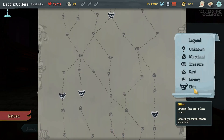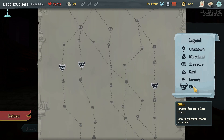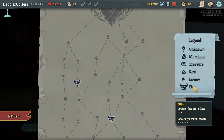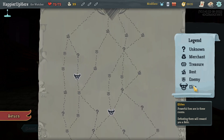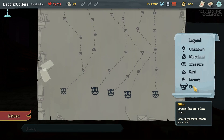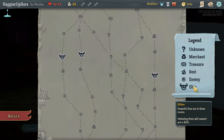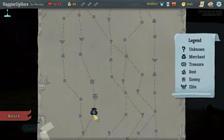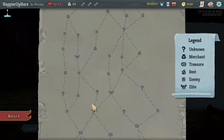Looking at paths, there are no three-elite paths but multiple two-elite paths. If I go on the left I'll get one elite and then stick left for four question mark rooms, turn right — that's four total. The right side I'll get just three question mark rooms and two shops. I'll stick on the left and avoid this first shop, go left. After that I can decide between question mark room, elite, question mark room, or elite, question mark room.